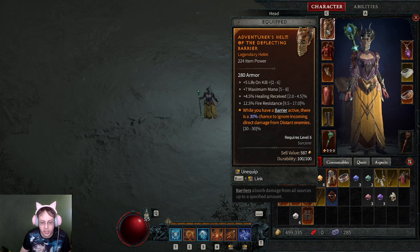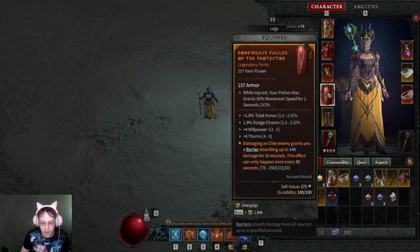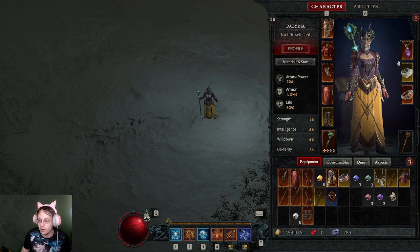I don't have anything that's really provocative as far as increasing the build — barrier, chance to ignore incoming damage from distant enemies, increased crowd control duration, deal 35% increased damage to unstoppable. Frozen Orb stays in place damage, and elite grants you a barrier, which was phenomenal — it allowed me to solo the Butcher at level eight. While enemies are affected by more damage over time than their total life, you deal 70% increased burning damage to them.